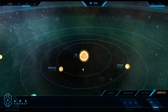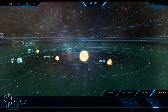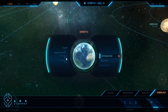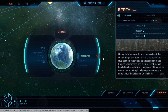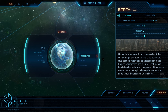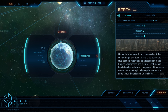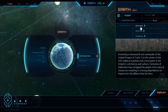Let's start with the star system. We all know our home, the Sol system. The star here is Sol. We've got some very recognisable planets. I want to jump over here to Earth, just to get some context and some feel for what this star map is all about. This is called the Arc Star Map — you can access it from your web browser, just search for Arc Star Map Star Citizen. So Earth: humanity's homeworld and namesake of the United Empire of Earth. It is the centre of the UEE political machine and the focal point in the empire's commerce and culture. Centuries of habitation have stripped the planet of all its natural resources, resulting in a heavy dependence on imports for the billions that live here.